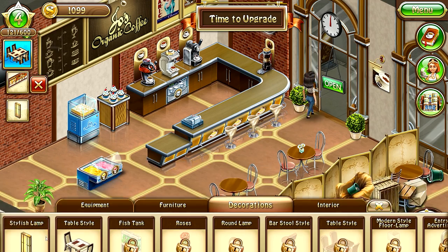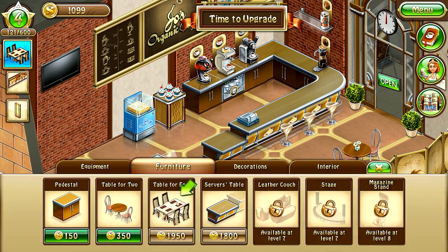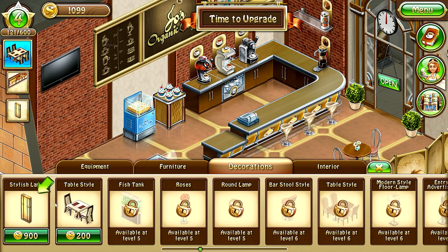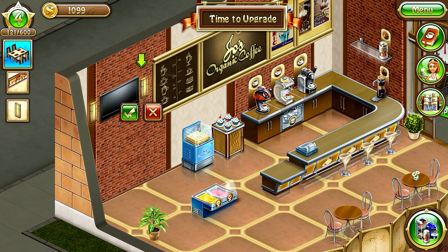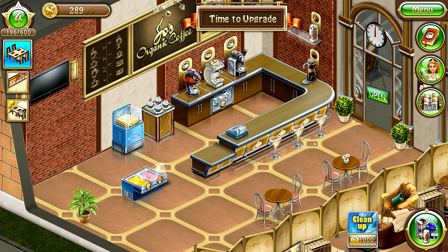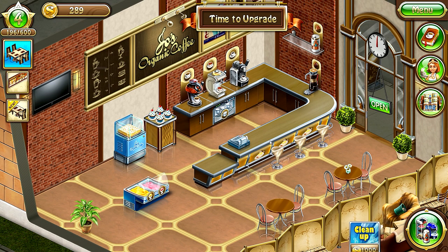We're at 121 out of 600 experience. Let's see what we can purchase — 9 coins? Actually, I think I'll go with another table, but it's 1950 for the table. Okay, we'll just purchase the smaller item. We have 289 coins and we're still at Level 4 with 196 experience — we need to reach 600 to go to the next level. I'm going to end it here, hopefully you enjoyed this one. Thank you for watching, see you next time, have a great day!